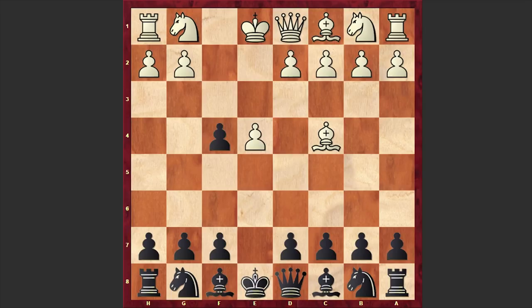With Bc4, white is inviting black to play Qh4 check, after which white puts his king on f1 and develops his kingside knight with a tempo. But instead of going for Qh4 check, Zuckertort chose d5 — offering his d-pawn in order to open up his light-squared bishop's diagonal and speed up development.